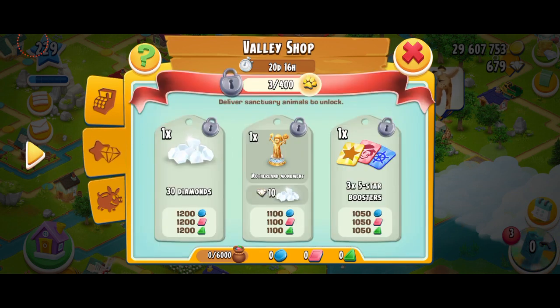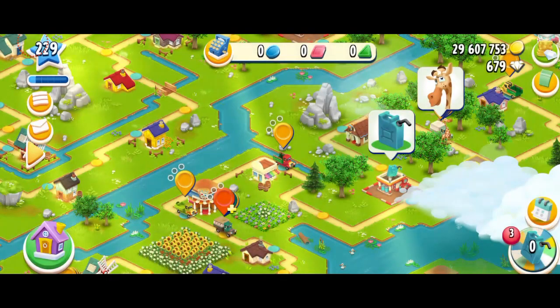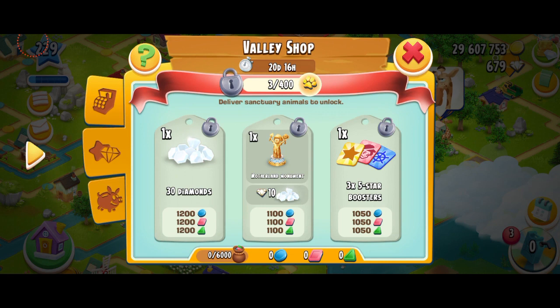Let's check the premium section over here. So 30 diamonds, boosters, and this is the decoration called the SE Motherland Monument, which I think has been inspired from the country Ukraine. A lot of people have been hating this decoration — they've been commenting that this is like a political issue. I don't really understand the motives of the Hay Day team behind adding this decoration, but the thing is, this decoration was originally planned to be released last year. But there were a lot of conflicts — the war in Ukraine — so they kind of held back this decoration and didn't release it. So they're putting it out now.